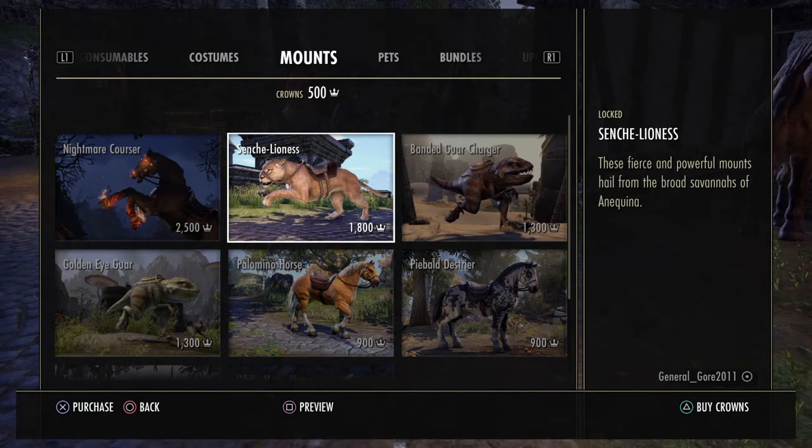So your most expensive set of crowns is 5,500 crowns and it's 24 pounds. The 3,000 crowns is 15 pounds. 750 crowns is 4.79 and 1,500 crowns is 9 pounds, pretty much 8.99.